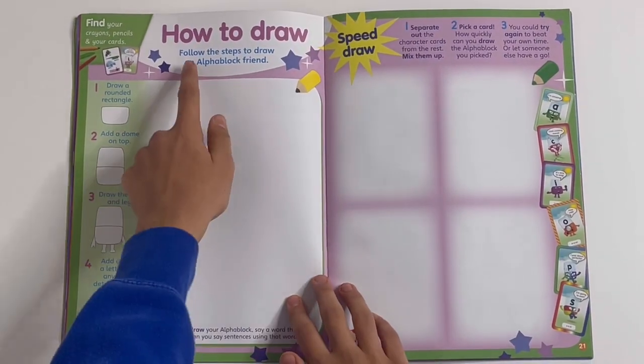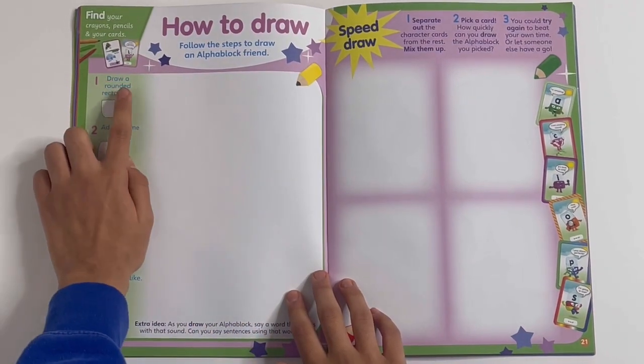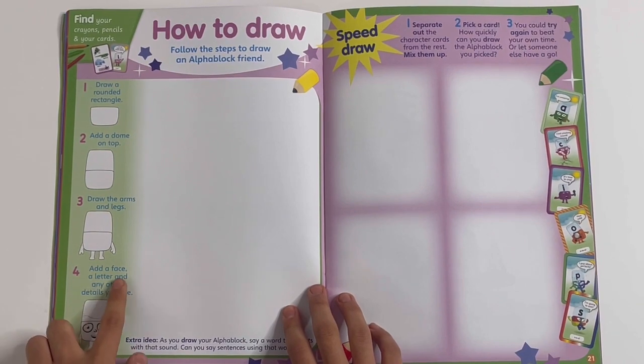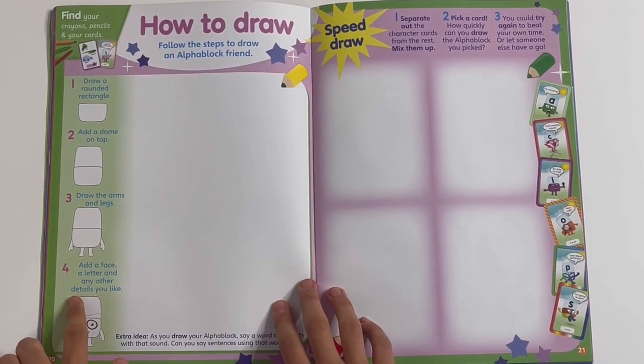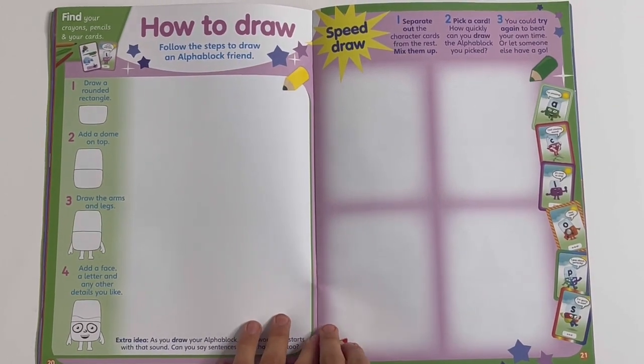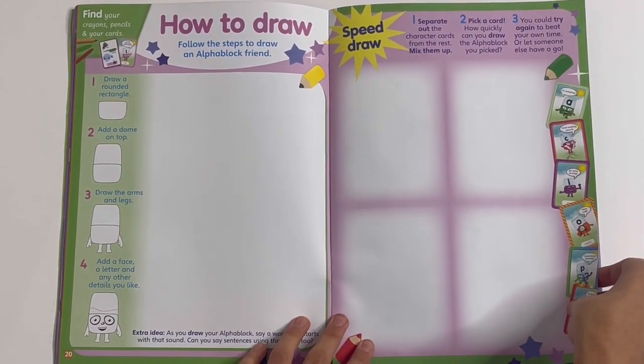How to draw — follow the steps to draw an Alphablox friend. First, draw a round rectangle, add a dome on top, draw the arms and legs, add a face and a letter, and any other details you like. Draw it here. Speed draw — you can play games with the cards from the packet. Like pick a card, or you can mix them up.